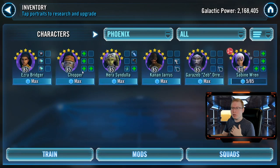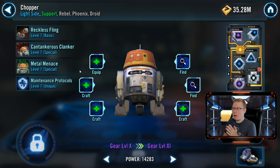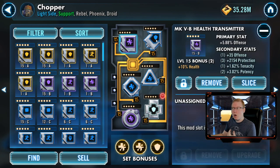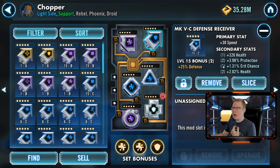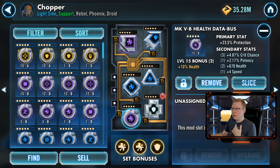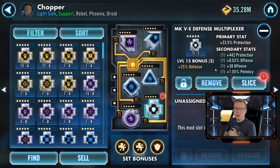Next we're looking at Chopper. I've seen several different variations, and for mine I just went for survivability across the board, because he doesn't do a lot of damage but he can soak up hits, dodge some hits, remove some taunts, and spread buffs to your team on his basics. I went with a health and defense set — a lot of this is leftover mods I had. I did speed on the receiver to make him quite a bit faster, and it has good protection on it as well. Potency isn't very good for Chopper; the main use would be stunning droids. I went protection on the data bus, hollow array, and multiplexer to make him more survivable.